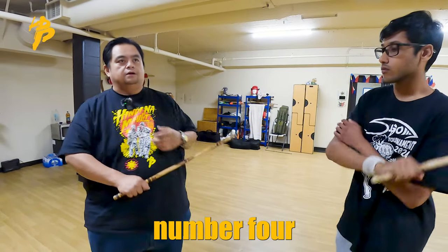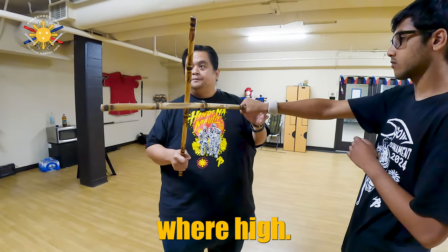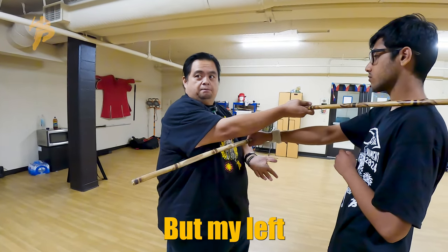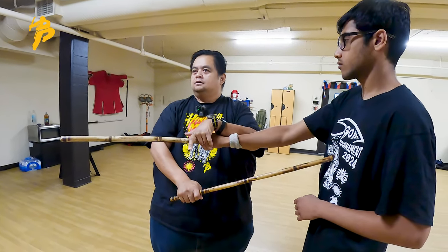And then number four — here. Is this a low strike or a high strike? Low, right? So then my counter is where? This is my block, this is my check. My counter is here, but my left hand switches — here, then it switches again here, and thrust.